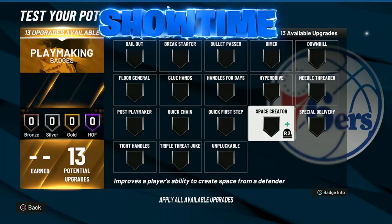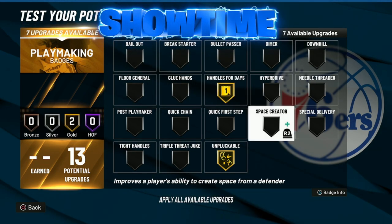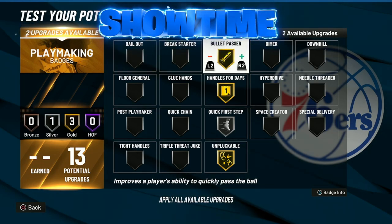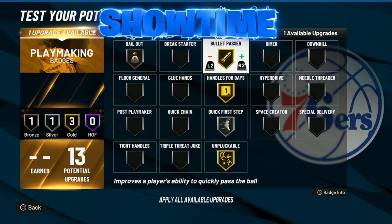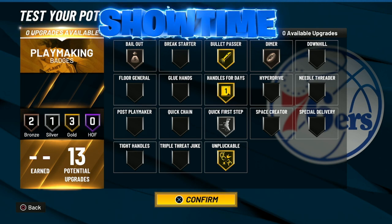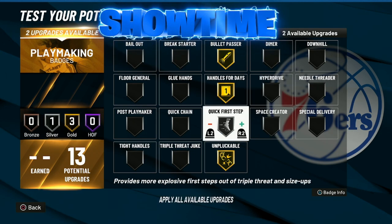With the playmaking badges, go unpluckable gold, handles for days gold, quick first step silver — it really doesn't need to be that high since you already have a 98 speed so you'll be just fine. Go bullet passer gold, then bailout, and dimer would be cool because it's ideal to play with a popper — so dimer is a nice addition. You really don't need a whole lot here; this is all you need. If you want, maybe just go handles for days and keep it simple.